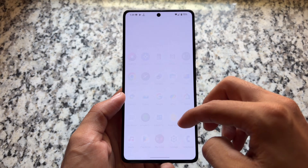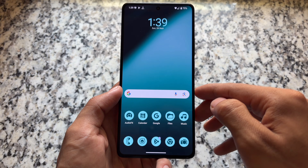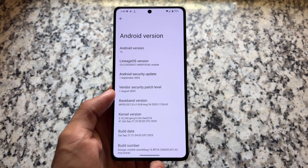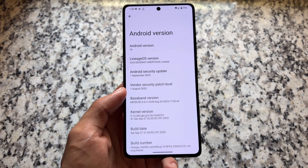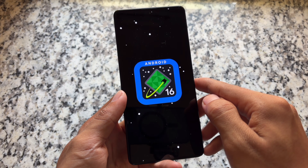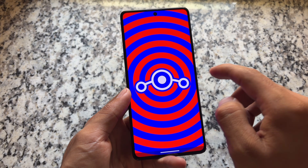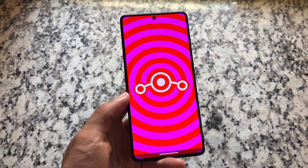One of the amazing custom ROMs named LineageOS is now updated to Android 16. It was updated a while ago, but we did not have any builds available for most devices. We have this version available based on Android 16 — Lineage 23 — but remember, this is not the official version, this is an unofficial version, so it will not be available on the official website.